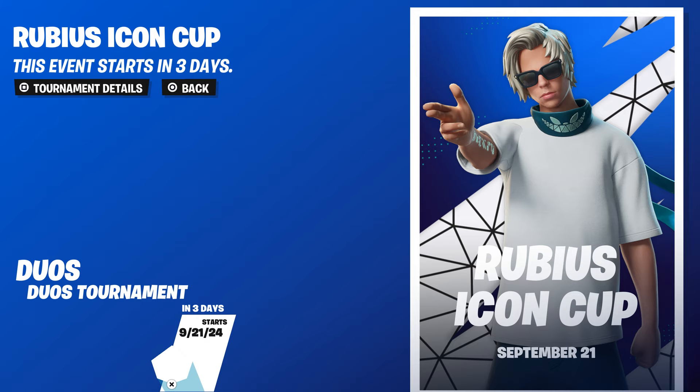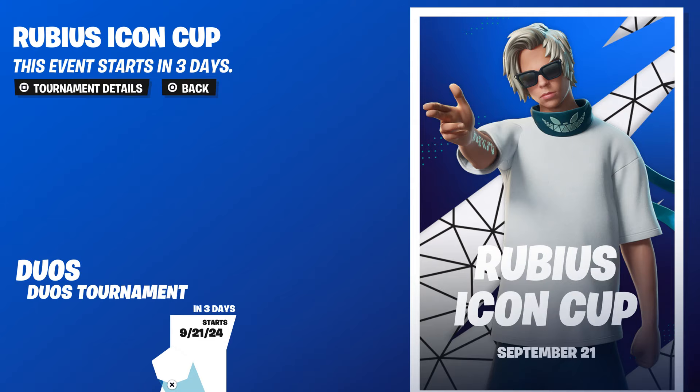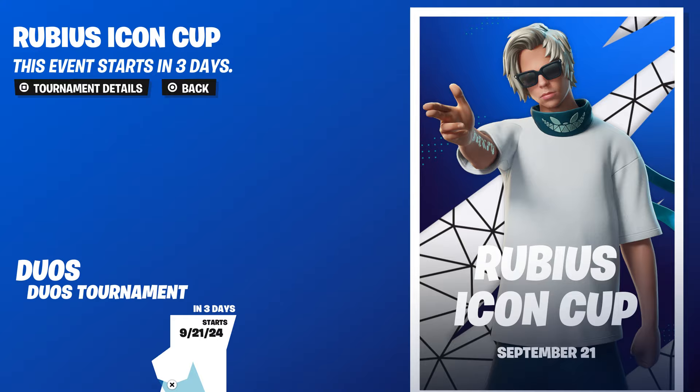The first way is going to be pretty simple — this is the cup right here. This is a duo tournament, which means you need a friend. If you don't have a friend, put your name in the comment section below so you guys can help each other out on this cup.